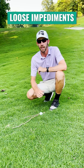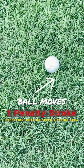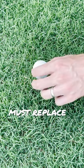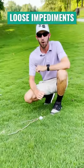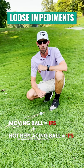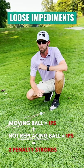If removing a loose impediment causes your ball to move, you'll be assessed a one stroke penalty, and you also have to replace the ball back on its original spot. If you don't and you play the ball from its new location, you'll be assessed an additional penalty stroke, for a total of two penalty strokes for playing from the wrong place. So be careful.